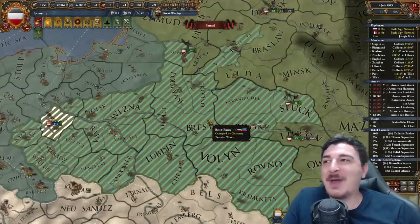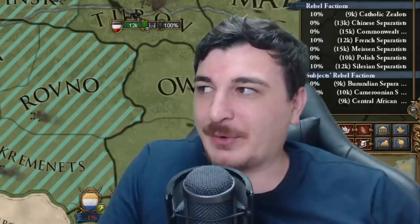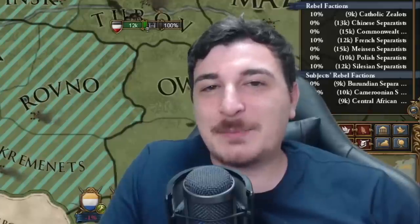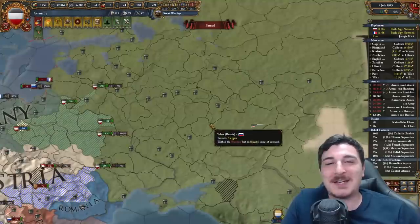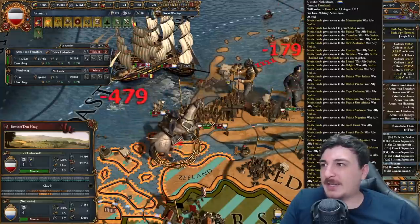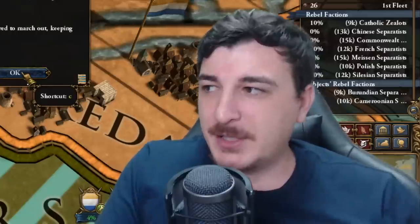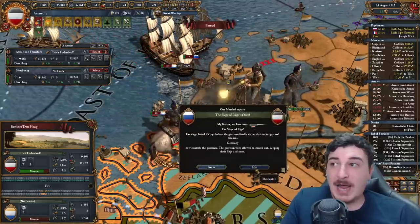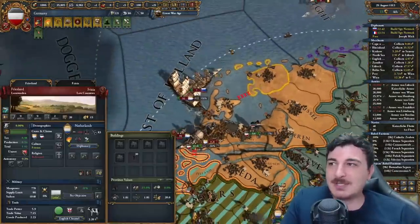My units are doing a massive amount of damage on the Russian front — we got a good 4% war score after taking like 5 forts. Russia is basically a quarter of the world and the amount of forts they have is ridiculous. We almost got a stack wipe of the entire Dutch army — it might actually be a stack wipe. No, I was wrong. Close enough though.